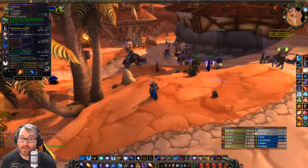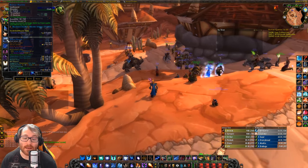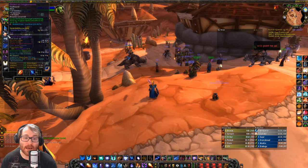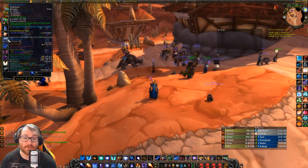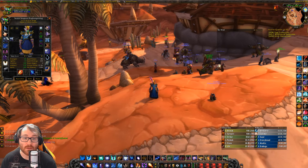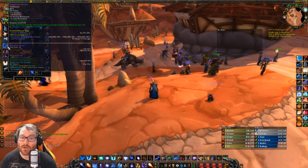The next one we come to are shoulder enchants. Right now, before ZG comes out, you can only get resistance ones with Argent Dawn — that's going to be five of any type of resist you want. I'd recommend fire or shadow if you're raiding. If you're exalted with the Argent Dawn you can actually get plus five all resist, which is really awesome. For the cape, it's also plus five all resist.